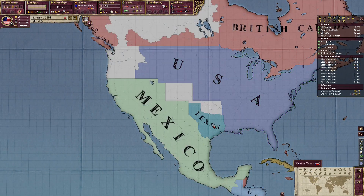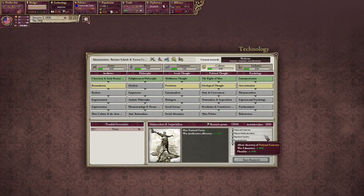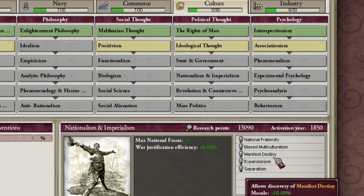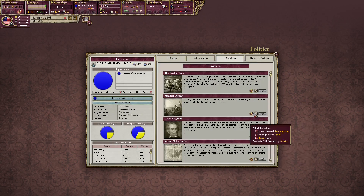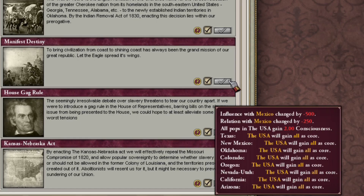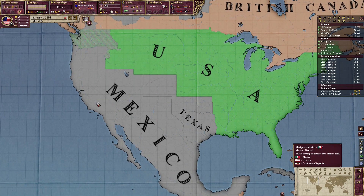We're gonna get claims on Mexico. If we research nationalism and imperialism we'll get manifest destiny, which will make us unlock this decision. We got manifest destiny and if we click this we will gain all of the south and everything that Mexico owns that is part of the modern day US.